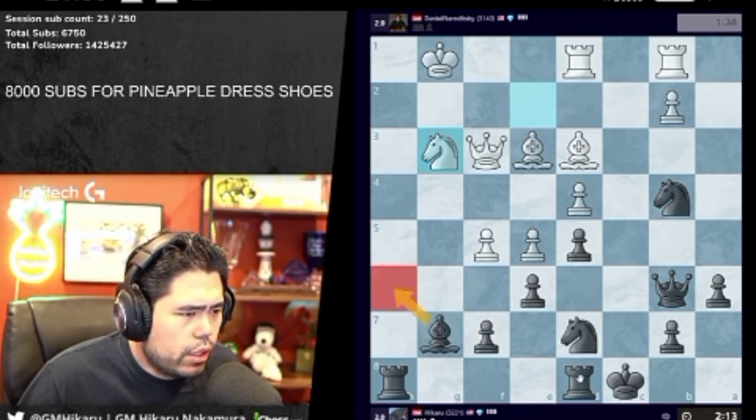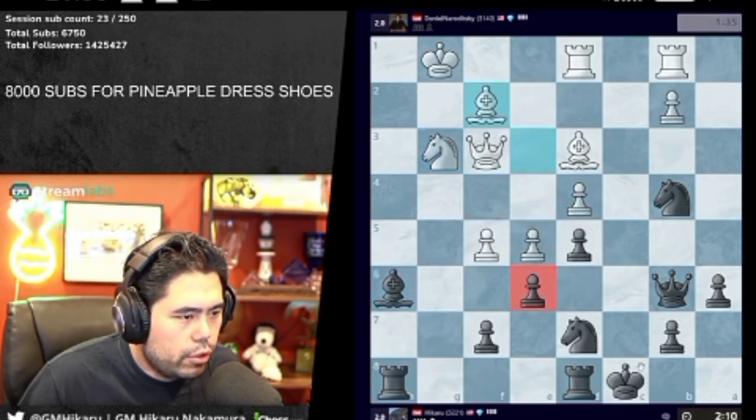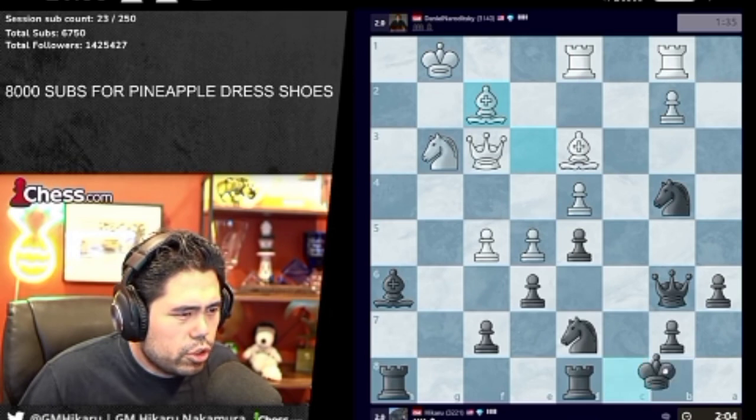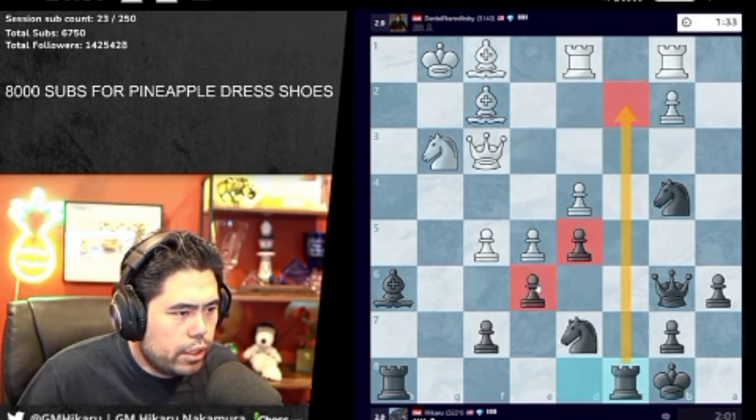I think Bishop-H6 is my idea with Rook-G8. I guess I'll go here. Hopefully this doesn't blunder something. Always a little bit apprehensive that I'm about to make a huge blunder. He goes Bishop-F2. I don't really want to play F6. I actually don't really like my position somehow. I'm going to go here and Rook-C2 — that's my idea.